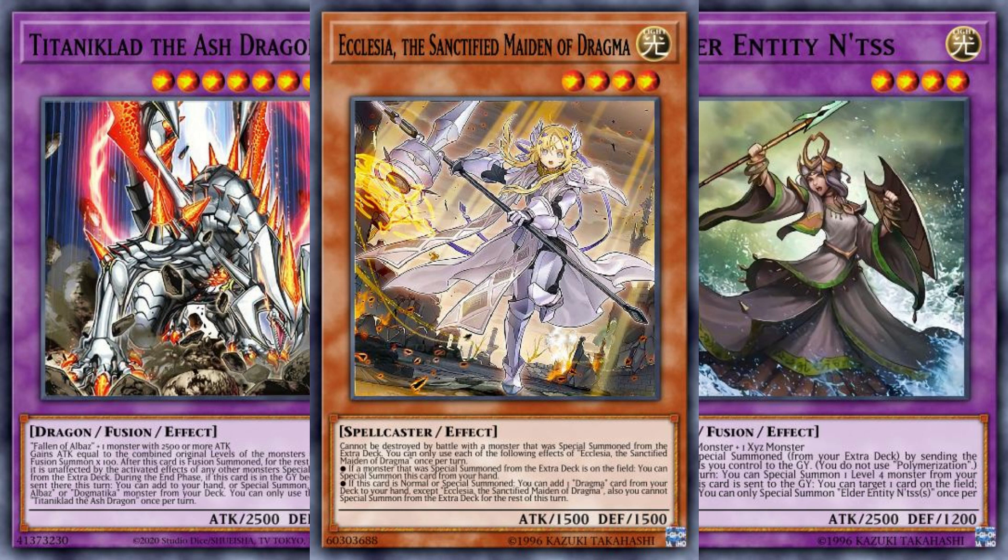I certainly can't argue that effects that accomplish something are going to beat out effects that may get you a card that can accomplish something, so where Dogmatica builds are involved, I wouldn't advocate for Disparity.